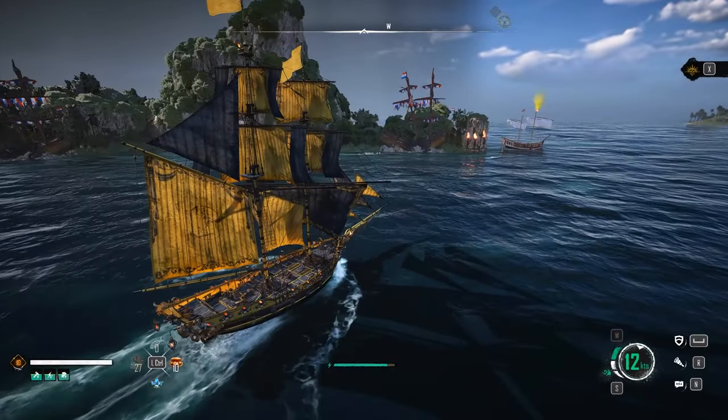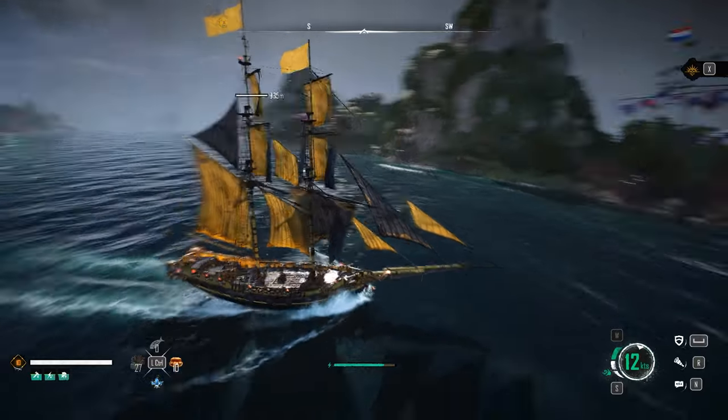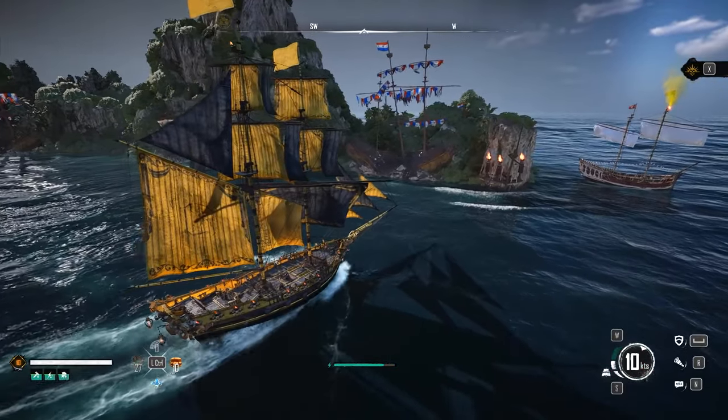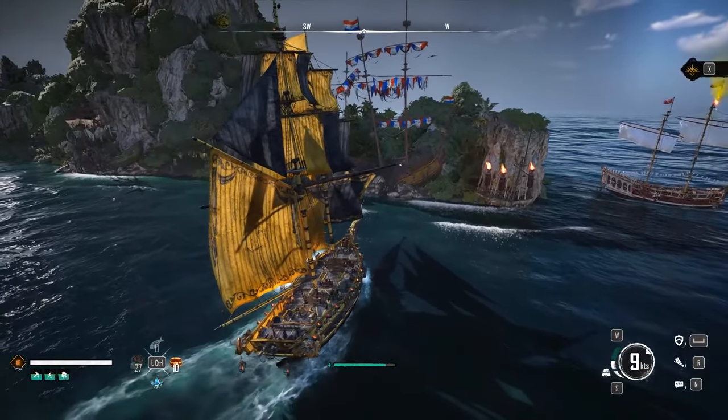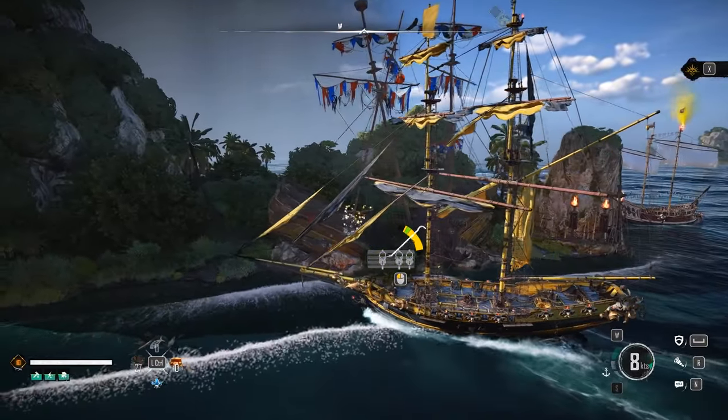That's basically a thousand silver per minute, as fast as you can sail. We're using the brigantine so we go pretty quick. As we go back up to the starting ship you'll see we can force it open again — the whole thing has reset and you can just repeat the cycle going in circles.